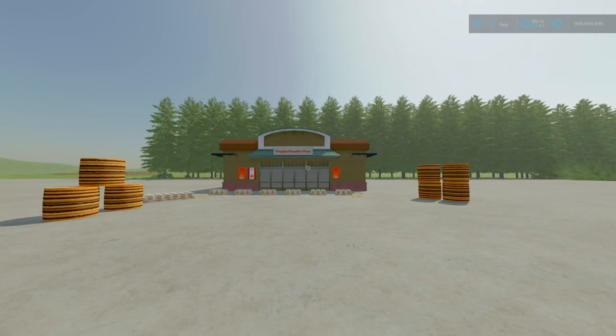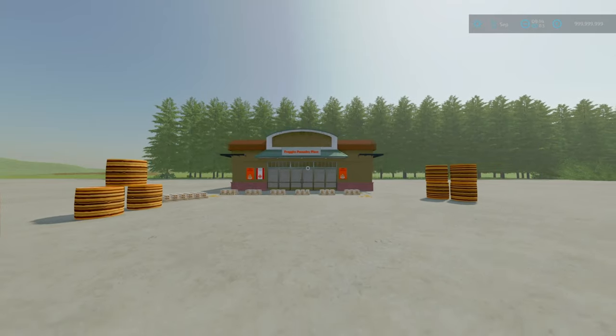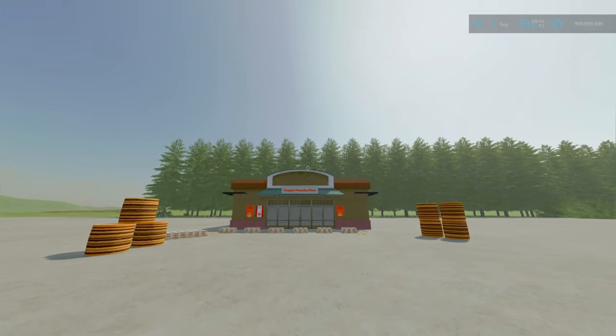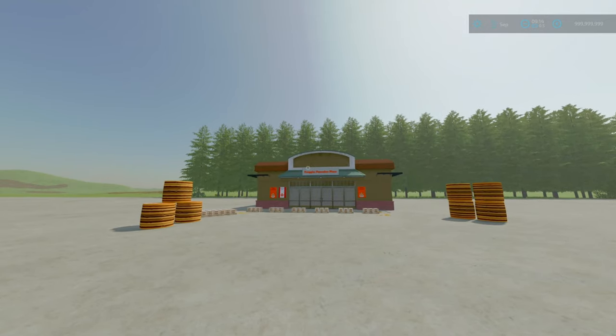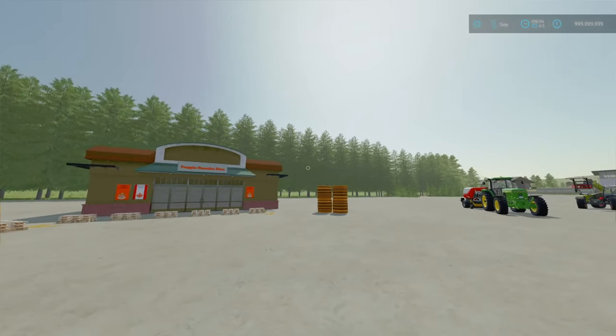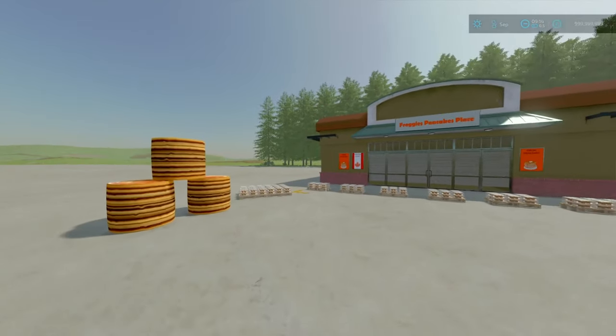The update includes an updated 3D model for both Pancake pallets and — I'm pretty sure this must be an April Fools thing, Yoast. Come on, it's got to be that. But we've got Pancake Bells. Pancake Bells, yeah.